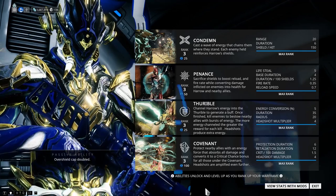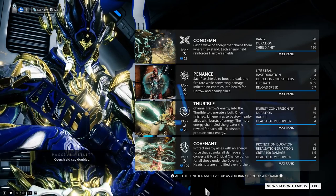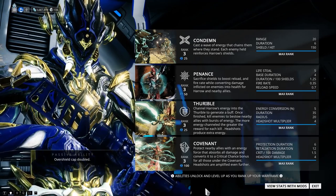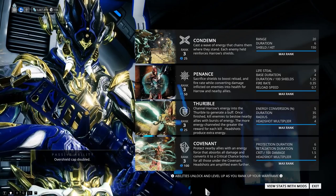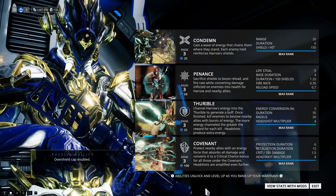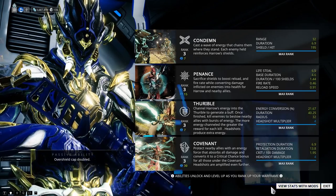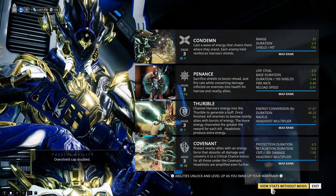Harrow has four abilities like everyone else, but I primarily focus on just a few. The first ability is called Condemn — it casts a wave in a small forward cone that CCs enemies in place for a few seconds. The benefit is that it charges up your shields, which then feeds into the second ability called Penance. Penance sacrifices your shields from Condemn to boost reload speed and fire rate, while converting damage inflicted on enemies into health — a very strong temporary buff.